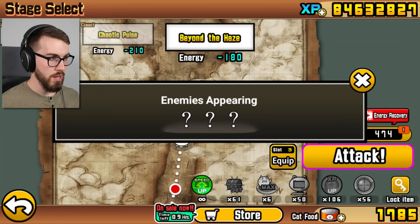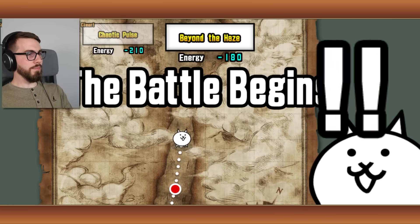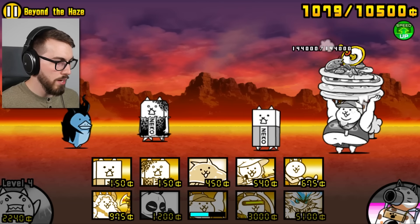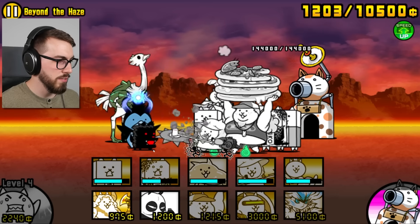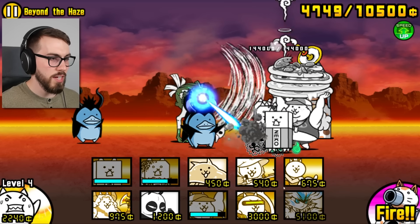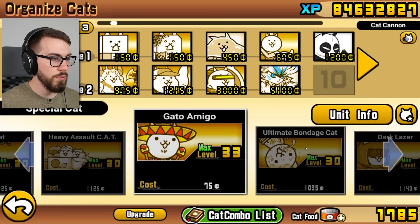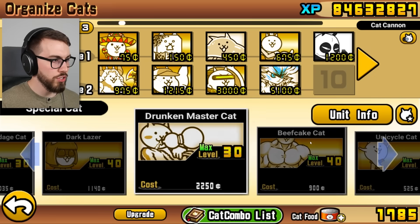Beyond the Haze. Three enemies — that doesn't seem that bad. YOLO, let's try it with what we got! Save up a little money, get Pizza to hit that thing. Here they come. These penguins pack a punch, especially when they get surging. I might have to get my anti-surge going here. I think it might be nice if we had some surge immunity. I don't think we need shield piercing all that much — the penguins aren't that big of a deal if we can actually get to them. But a little surge immunity would definitely be nice.